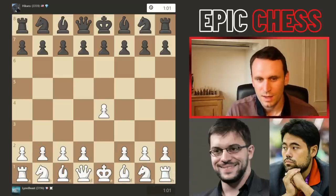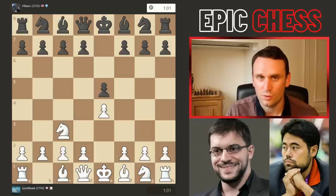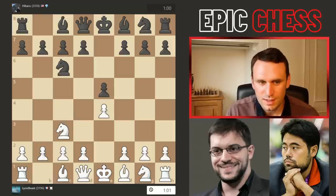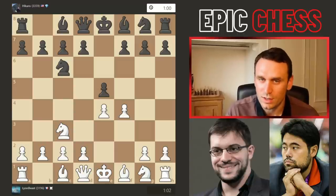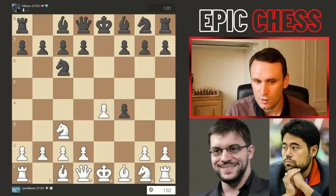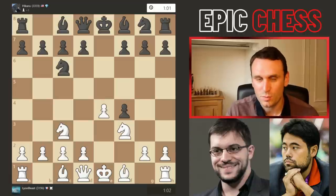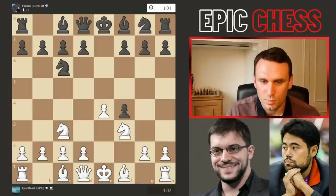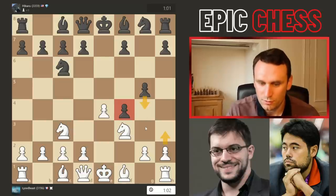So e4 from Maxime, e5 from Hikaru, and now knight c3 — the so-called Vienna Game. After knight c6, Maxime goes pawn f4, a King's Gambit-esque move but the knight's not yet on f3. Hikaru accepts the gambit, then we had knight to f3, and Hikaru plays super aggressively, going pawn g5, which not only holds the pawn on f4 but also threatens to push g4.